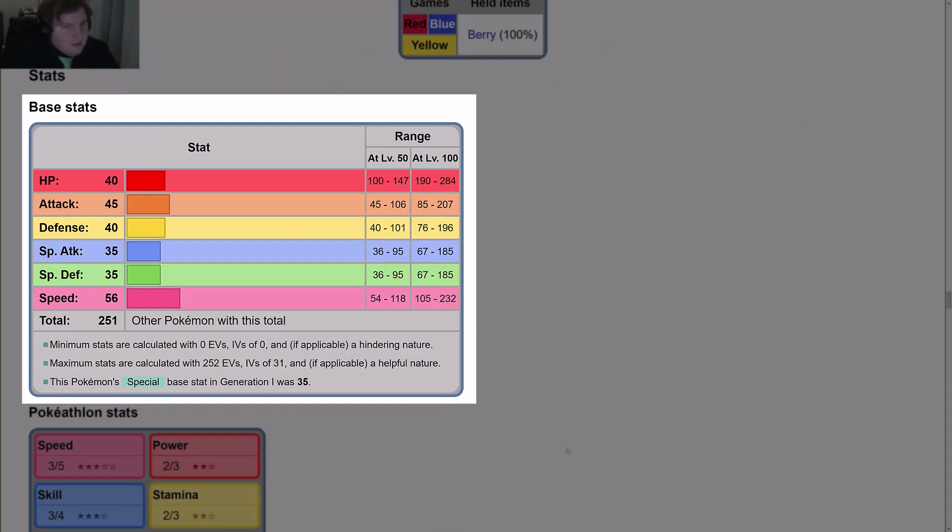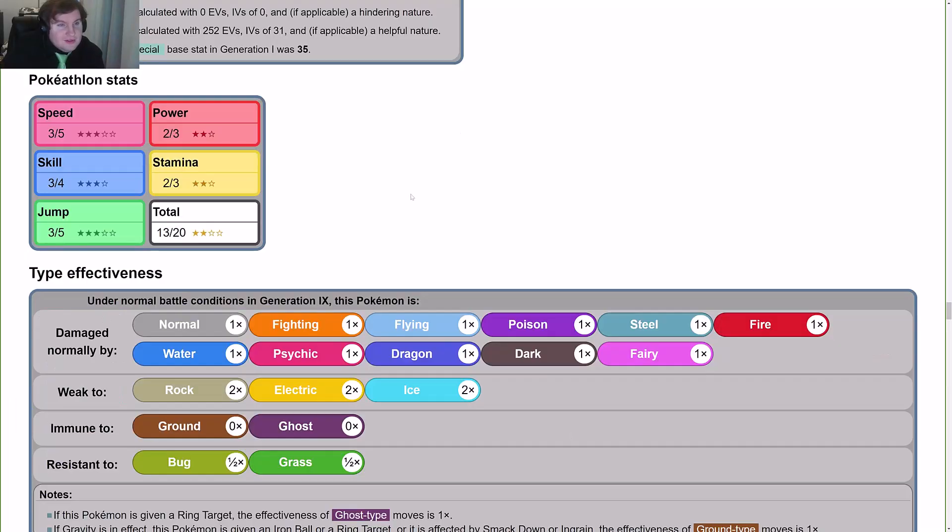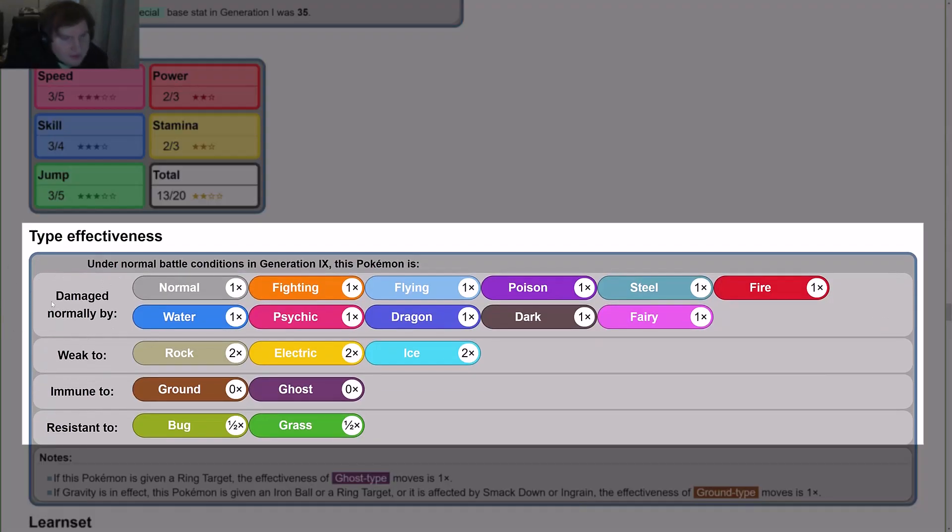Base stats: HP is 40, Attack is 45, Defense is 40, Special Attack is 35, Special Defense is 35, Speed is 56, for a total of 251. For type effectiveness, it takes normal damage from Normal, Flying, Poison, Steel, Fire, Water, Psychic, Dragon, Dark, and Fairy. It is weak to Rock, Electric, and Ice — those deal double damage. It is immune to Ground and Ghost. It is resistant to Bug and Grass.